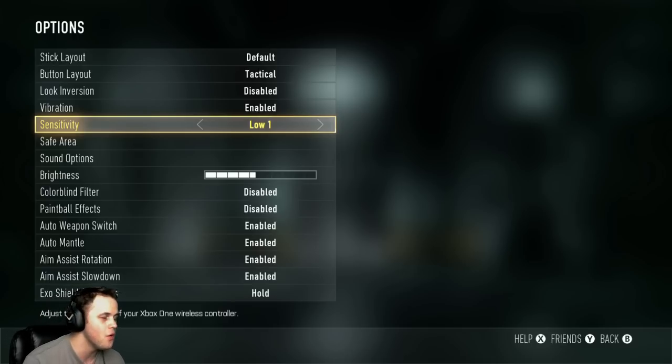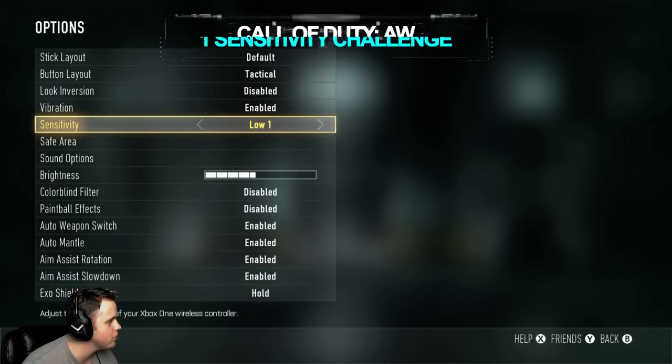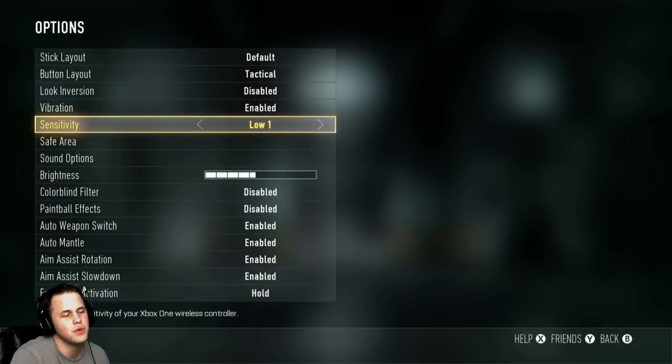I know a lot of people like playing on really high sensitivities, but to me personally, I think that's a bad idea — unless you're sniping. It's only really good for quickscopers. If you're a regular player using the Bow or the ASM1, I would never recommend anything higher than six, because your long range accuracy just gets completely ruined.